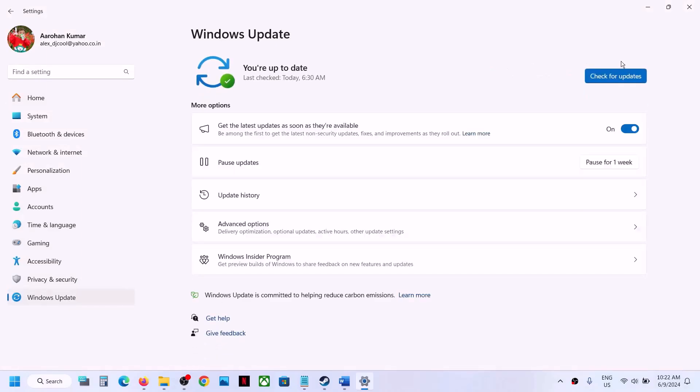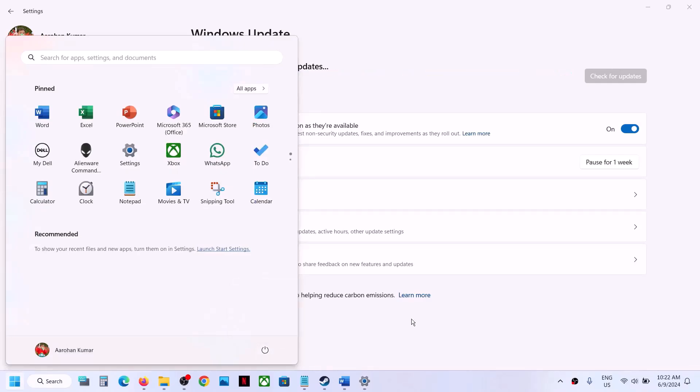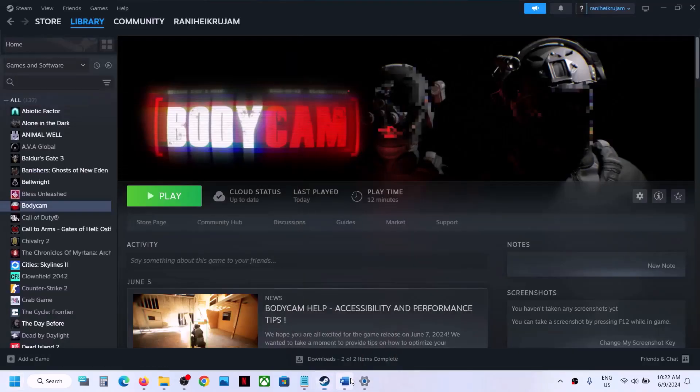The next step is to update Windows to the latest version. This is important. Go to Update and Security or Windows Update and click Check for updates. Once all updates are installed, restart your computer, and after the system restart launch the game and check.